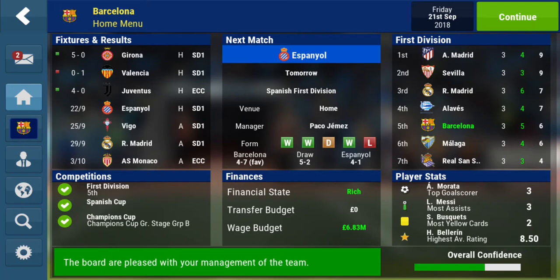Hey guys, welcome back to part 24 of our Football Manager series. Where we left off, we had a disappointing 1-0 defeat to Valencia at home, but then made up for it with a solid win against Juventus. Now I'm going to try to fit in maybe 3 videos. We could get an El Clasico because we face Real Madrid in about 3 games time, away in the Spanish division.